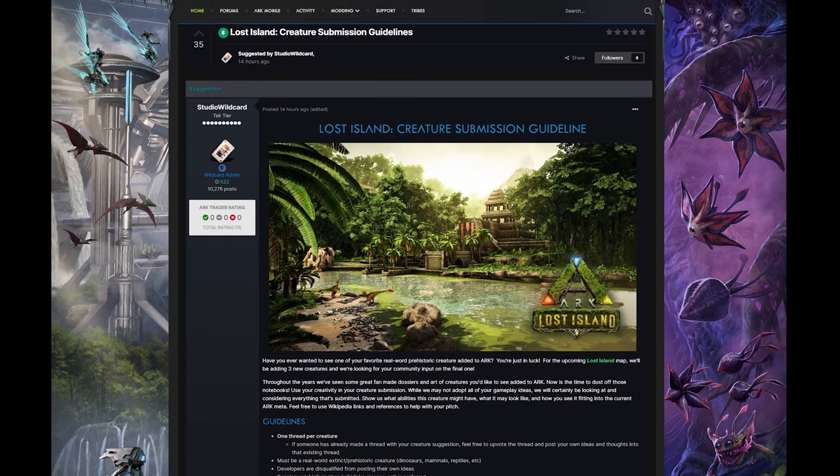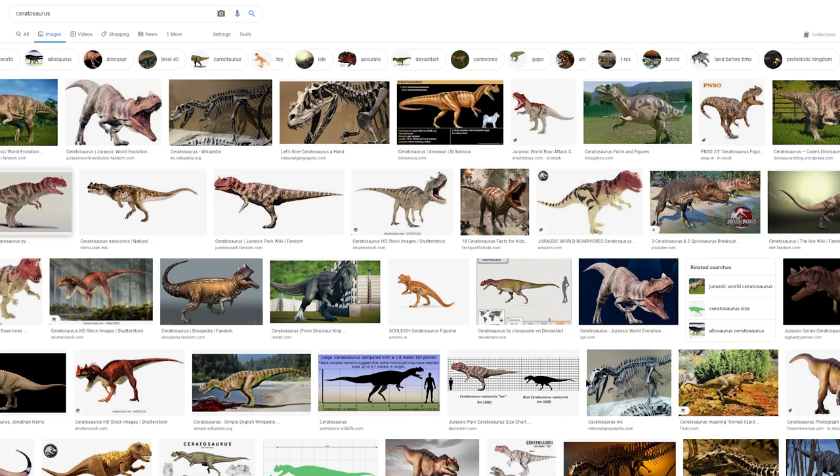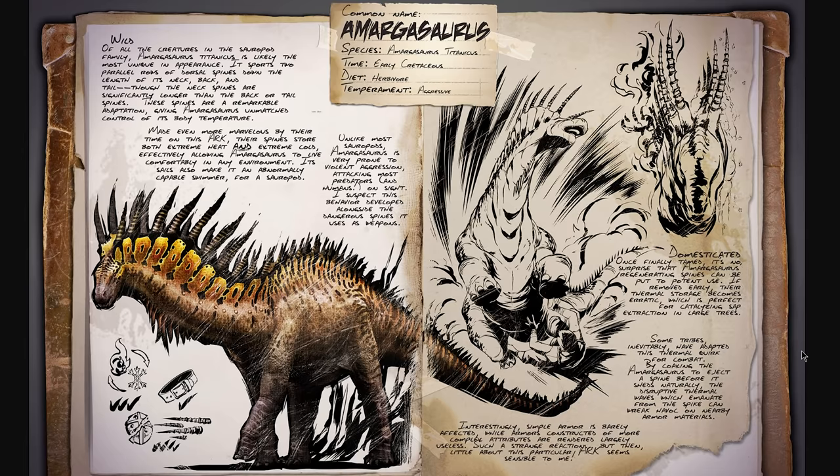Here are a couple creatures that quickly came to mind: the Acrocanthosaurus is one that's not in the game and would be really cool; we've also got the Ceratosaurus, also a really cool creature; and the Tyrannotitan as well. There are a lot of different creatures you could go for — they don't always have to be a dinosaur. You could go for something like a mastodon, a gigantic herbivore built for battle. I'll probably put together some of my own ideas and we'll see if we can get those in there.